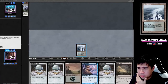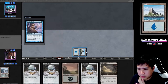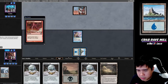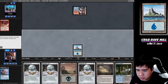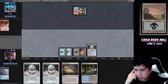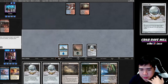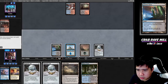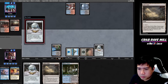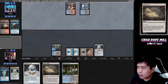Let's transition to the gameplay. We have an Island and a Hedron Crab in hand. Cast the Crab, play the Island triggering landfall. They Bolted the Crab — that's fine. We cast a Mesmeric Orb. Then we draw Archive Trap and play into a Dank Sleek Shores. Cast another Orb. They tried to counter it with Drown in the Loch.